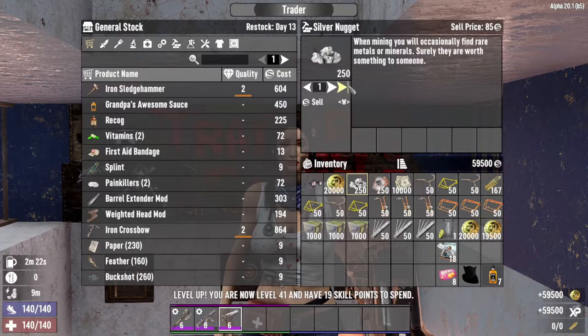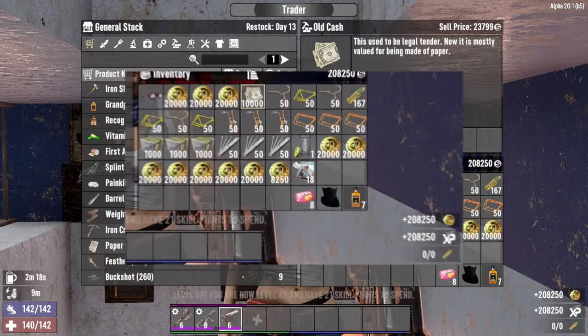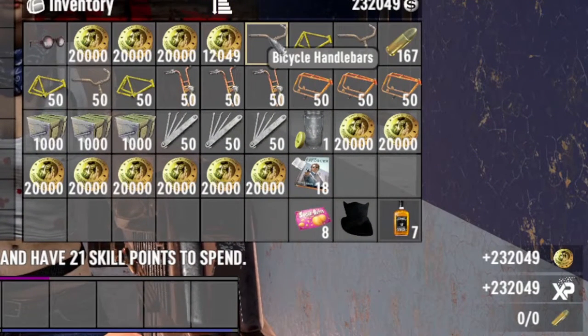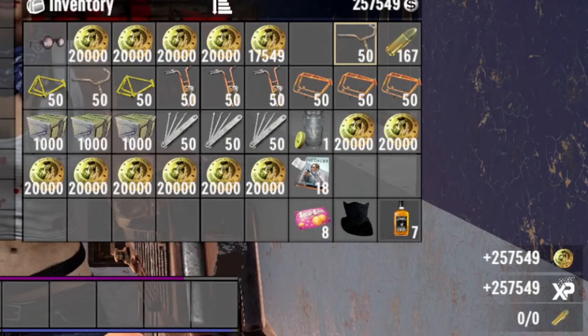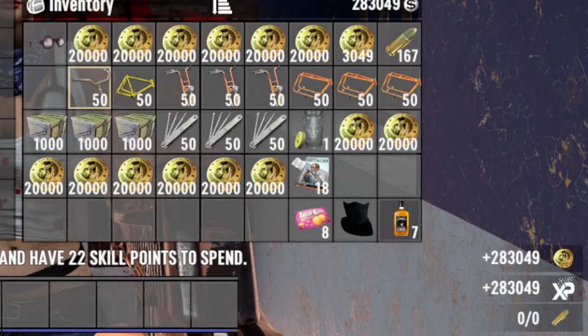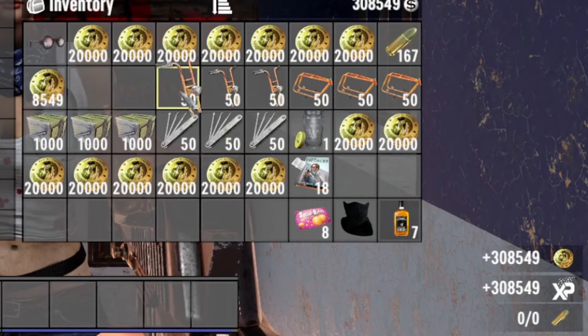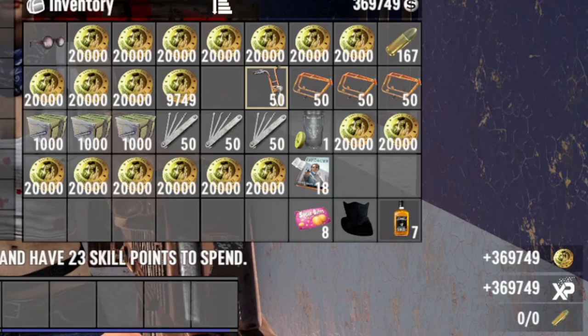With these tactics, a bit of planning, and a lot of looting, you can get rich quick and buy anything you want — or use the dukes for brass on your forge, which is most likely a late game move. If you have any other ways to get fast cash in 7 Days to Die, please leave a comment below. If you found these tips helpful, please leave a like and share this video with other survivors. For more videos like this, please subscribe. Until next time, laters.